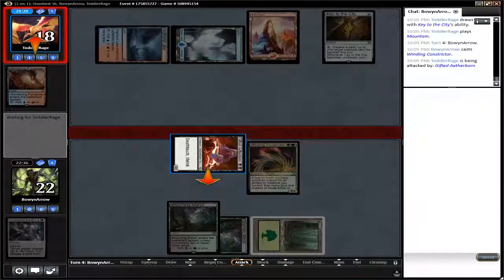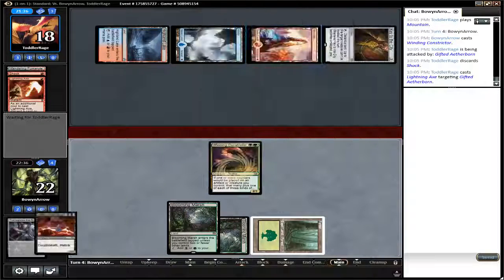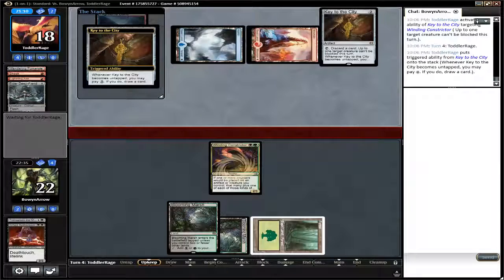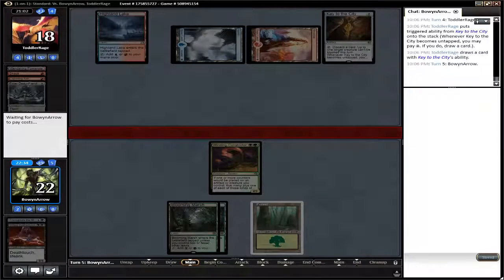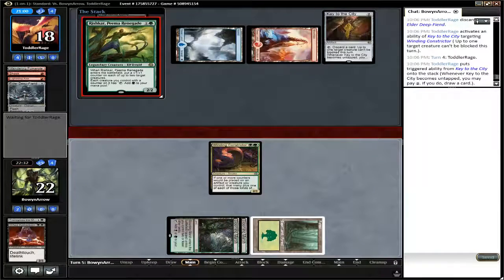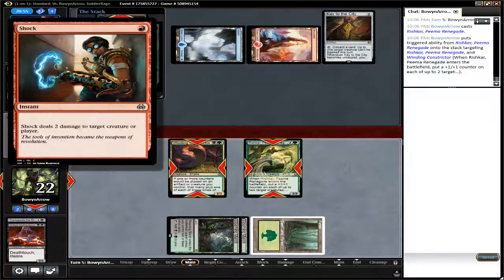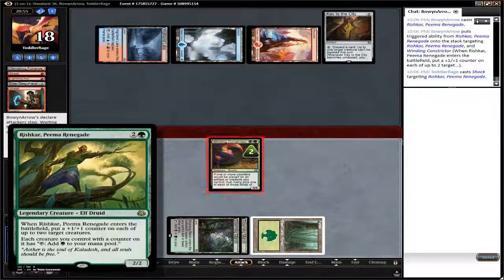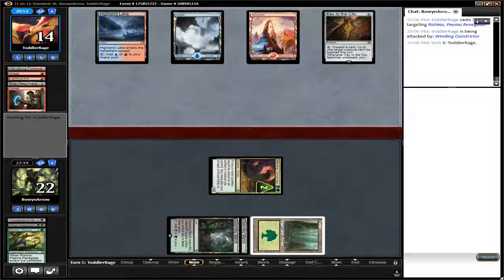Winding Constrictor, attacking in with the Aetherborn again. Unfortunately for the Izzet deck, he's only got one red open. He throws a Lightning Axe at him — I'm surprised — and he discards Elder Deep Fiend. Key to the City was on... okay, so Lightning Axe, he discarded a Shock. Then Elder Deep Fiend, he discarded two Key to the City. And Rishkar gets Shocked, so a 4-5 Winding Constrictor though.